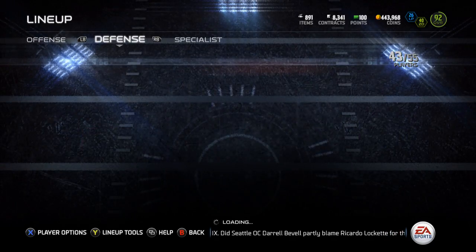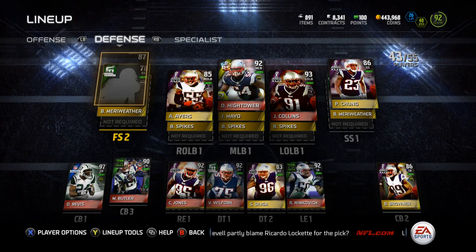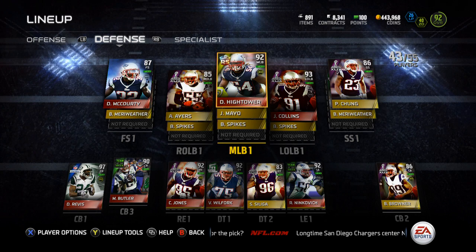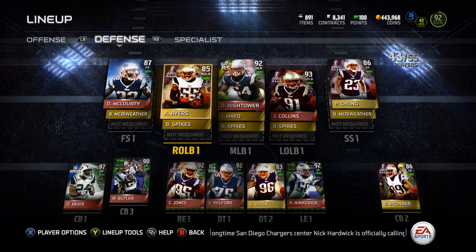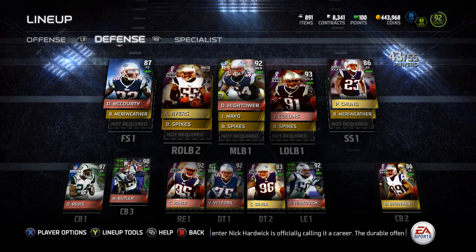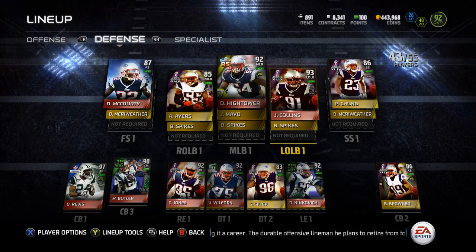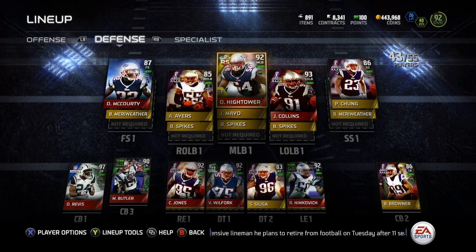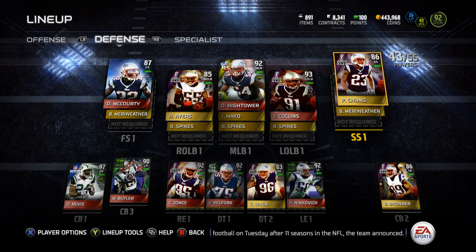So we're going to hop over to the defense now. Looking at the free safety spot, we've got Devin McCourty backed up by Brandon Merriweather. At linebacker, we've got Akeem Ayers, Dont'a Hightower, and Jamie Collins. The Akeem Ayers is actually a solid card — it plays very well. Backing all three of them up is Brandon Spikes, and the backup middle linebacker is Gerard Mayo. Some pretty solid linebackers — Ayers is more of a pass rusher, Collins is a do-it-all, and Hightower is kind of the anchor in the middle.